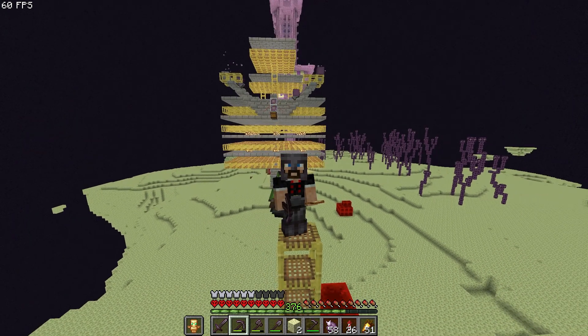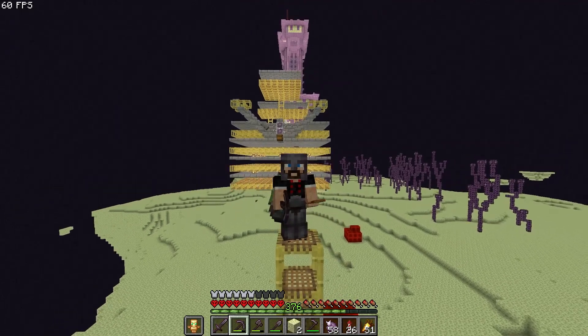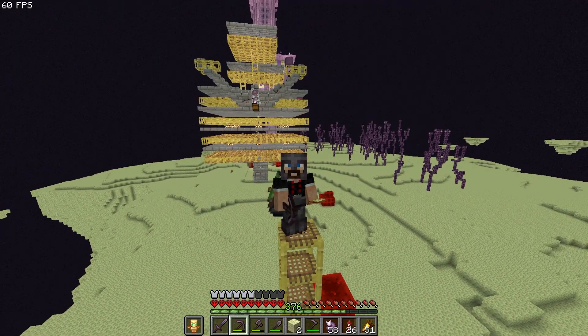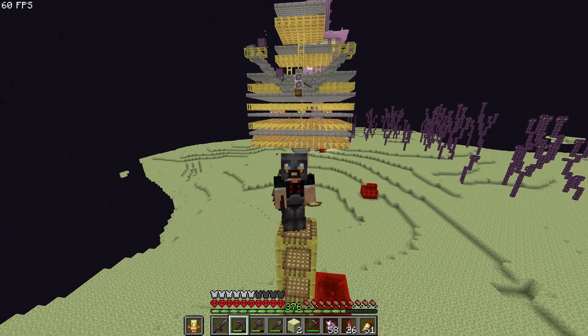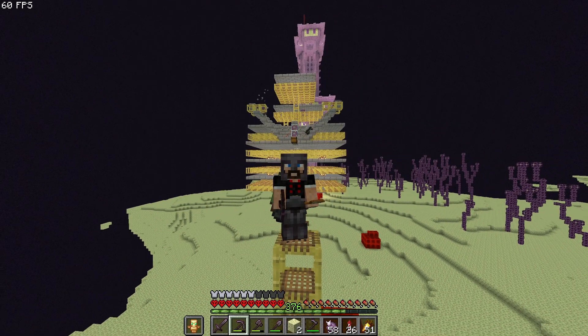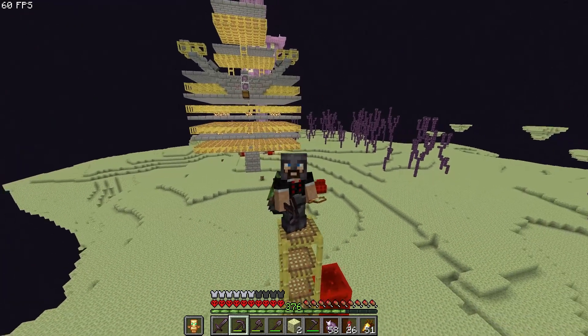The shulkers are dying because of mob entity cramming — too many entities require space, and if there are too many they cause damage to each other and die instantly. The shulker shells are then collected by hoppers into a double chest.